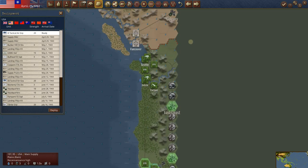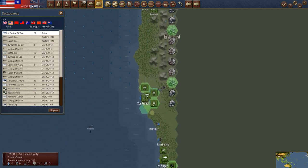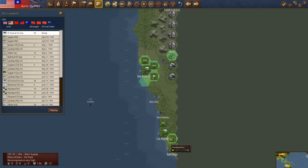We've got air units literally everywhere. We're going to have to start getting some of these moved out. Deploy — I guess we'll have to do this one there.